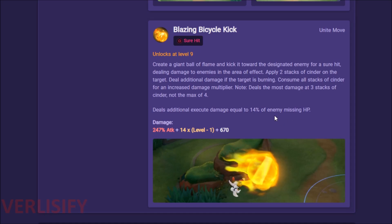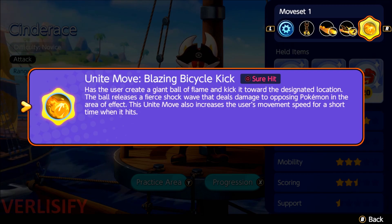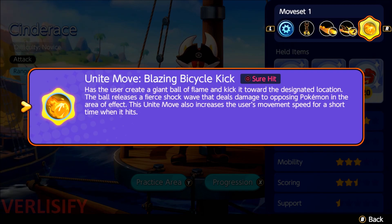Blazing Bicycle Kick has a lot going on and it is an absolutely disgusting Unite move — one of the best in the game. You have insanely long range, and it's a sure-hit Unite move dealing damage in an area of effect. It applies two stacks of Cinder on the target, deals additional damage if the target is burning, consumes all stacks of Cinder for an increased damage multiplier, and deals the most damage at three stacks of Cinder — not the max of four because of how it applies and consumes — and then deals additional execute damage equal to 14% of the enemy's remaining hit points.